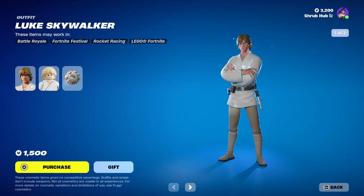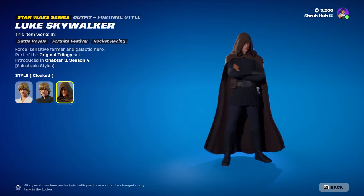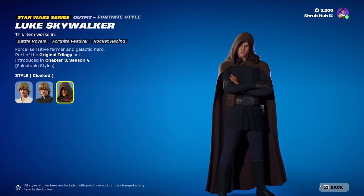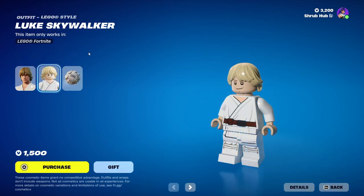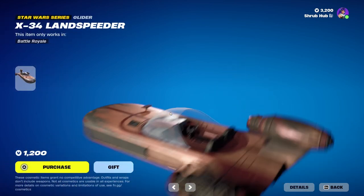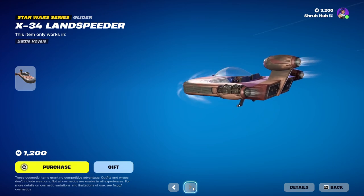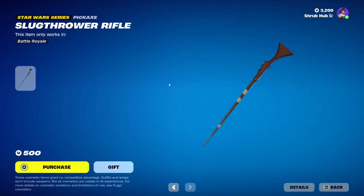First we have Luke Skywalker here, back from Chapter 3 Season 4. He has the Jedi Knight alternate edit style. He has a pretty cool skin — I'm happy he's not a Battle Pass skin, as it allows other people to get him. This is his alternate style and he has the Training Remote back bling. Then we have the X-34 Landspeeder here from Chapter 3 Season 4 — a pretty clean glider. And the Slugthrower Rifle here from Chapter 3 Season 4.